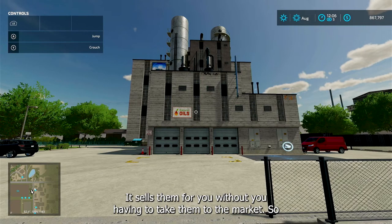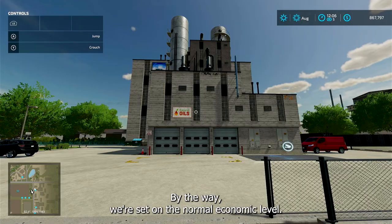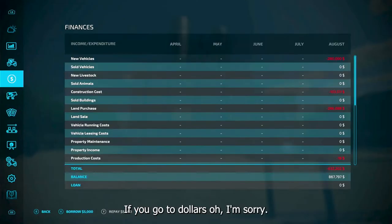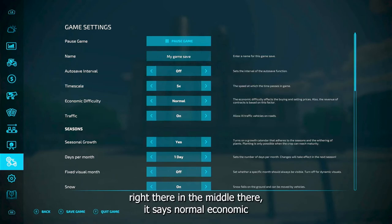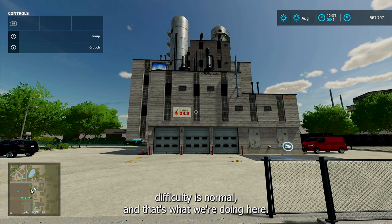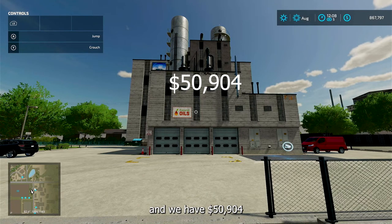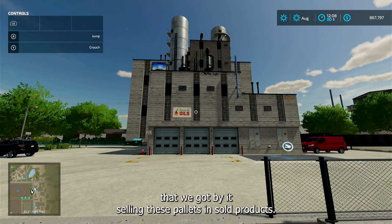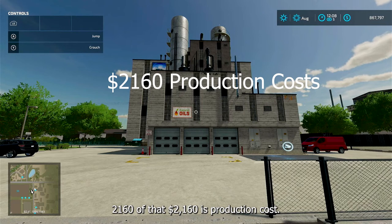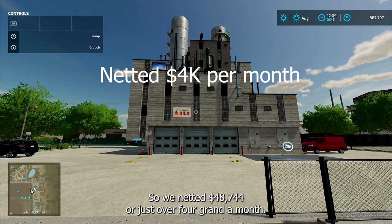This is the least amount of money you're going to get from this. By the way, we're set on the normal economic level — if you go to settings, right there in the middle, it says normal economic difficulty is normal. So just to give you some numbers: we went through the year and we have $50,904 that we got by it selling these pallets. But $2,160 of that is production cost.